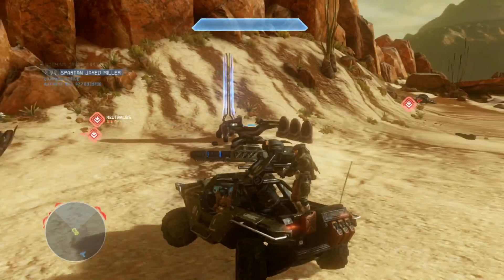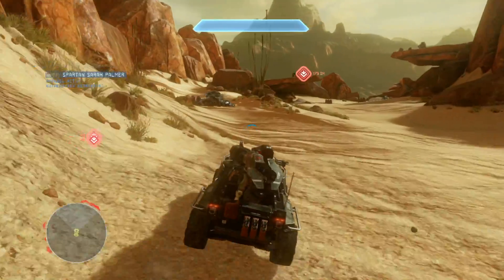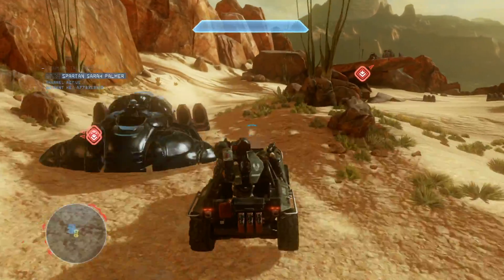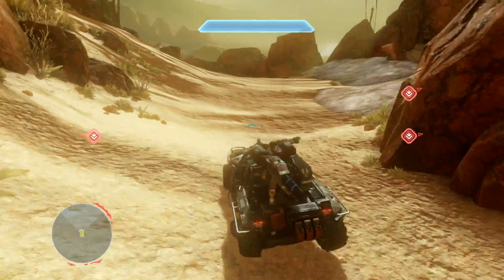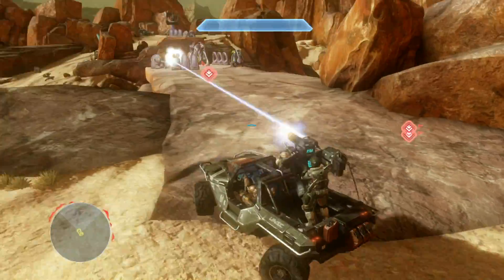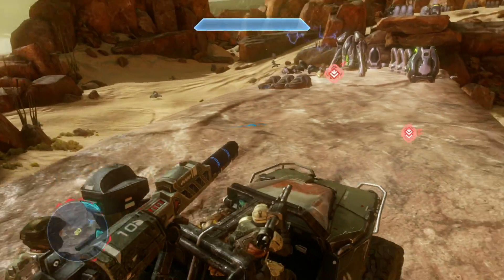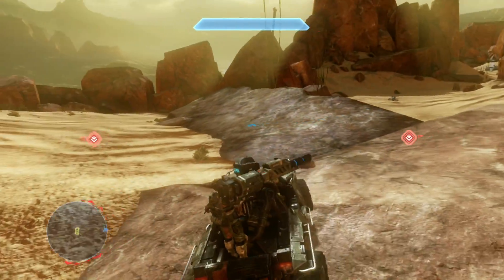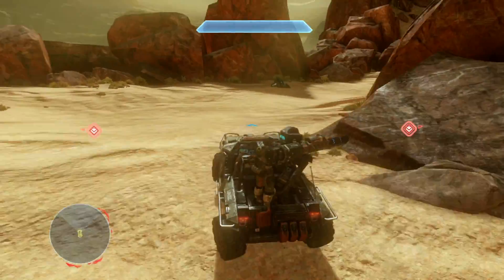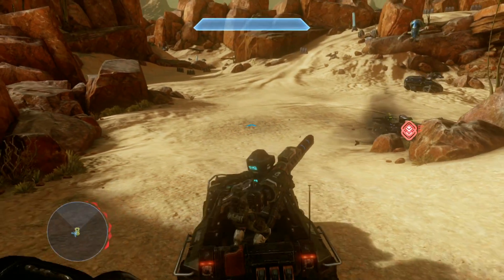I usually go for this generator first because it's basically the closest. Tell me once the other three are down, and then I like to come back to this one over here. There's an elite with a fuel rod gun here — you've got to be careful with him. Fortunately I think he was distracted because he was standing on the turret. You can be quite aggressive but you haven't got much room to manoeuvre, so just hope your marines can take him out quickly enough.